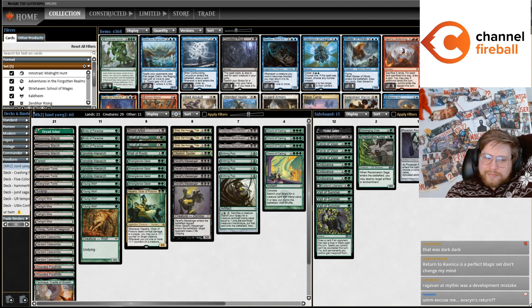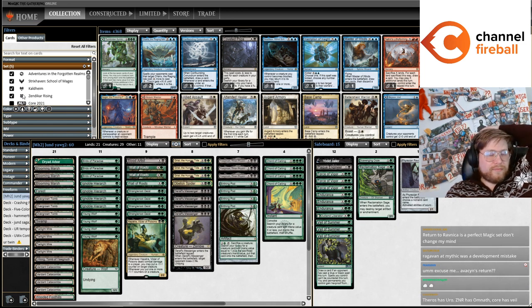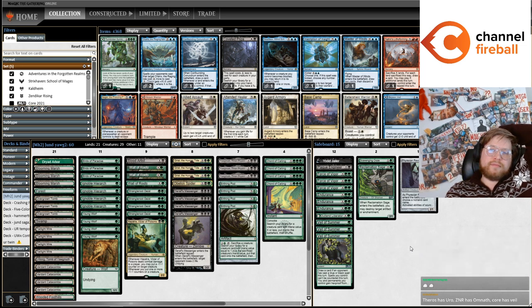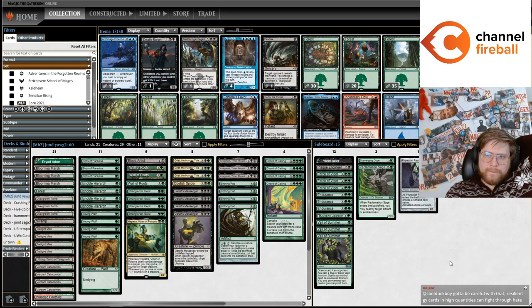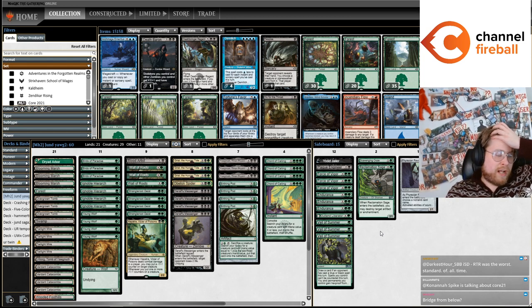I had an interesting decision early on where I could have let the Yawg resolve, and then if you kill my DRC I can Unholy Heat the Yawg and then get to play Murktide with Counterspell up. But if you just don't kill my DRC, I don't get to do that. I ended up flooding out a bit at the end despite those Considers. I feel like if you just hit Delirium, Channeler was not Delirious for so long, and I was very dead if you hit it in a reasonable time.